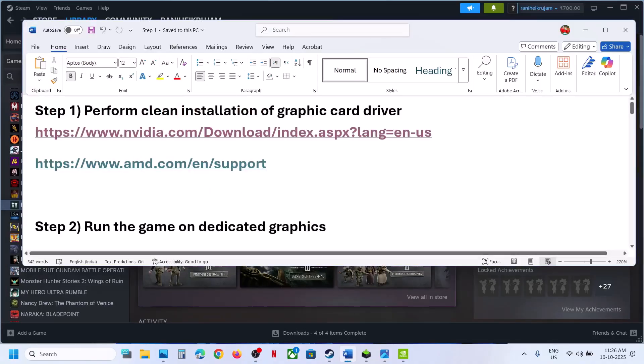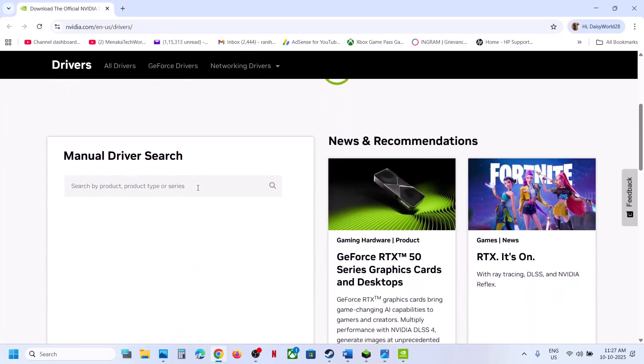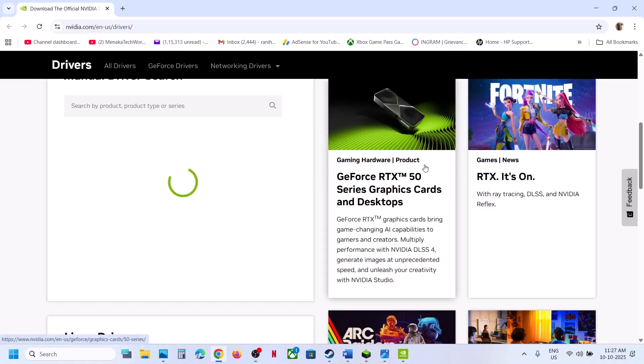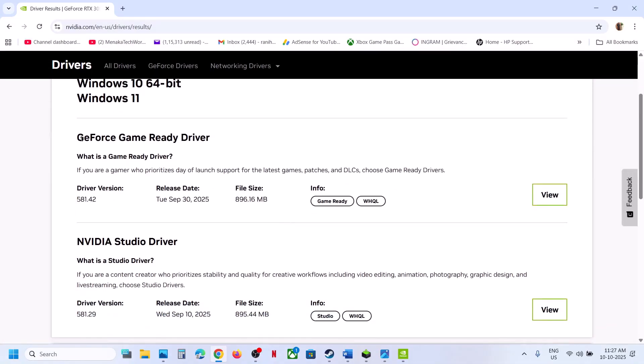The next step is to perform a clean installation of your graphics driver. If you have an Nvidia card go to the Nvidia website; if you have an AMD card go to the AMD website. On the Nvidia website, select your graphics card from the list, make sure you select your operating system, and then click on Find.